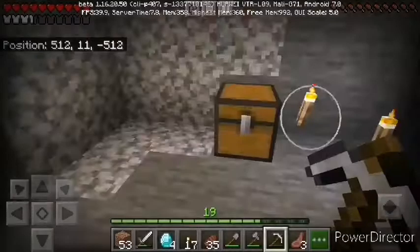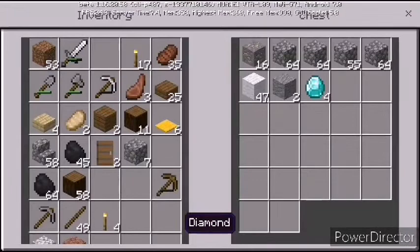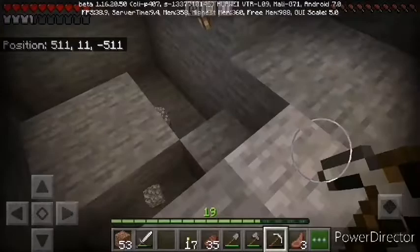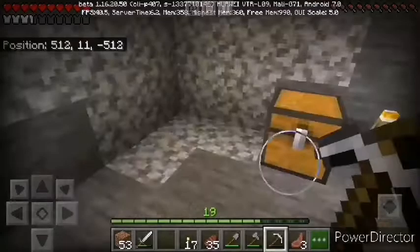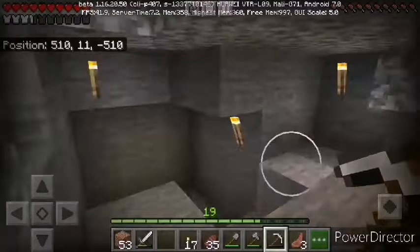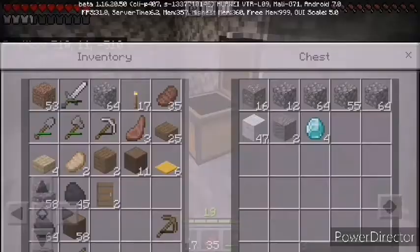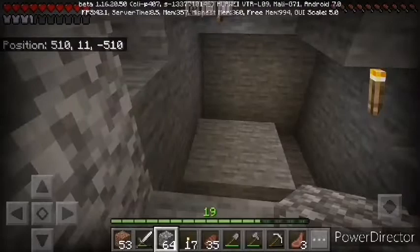It's four diamonds — the first diamonds of the world. We're going to exclude these; they won't be counted in today's total. Once you get down to this level, start by making a three by three room — that way slimes can also spawn. I'll time-lapse this part since it's not the most critical.